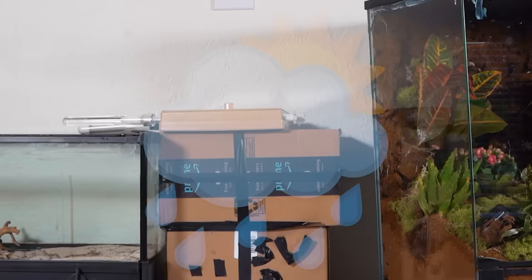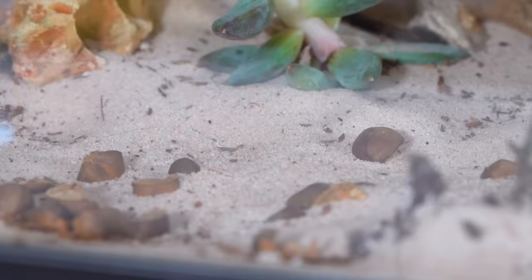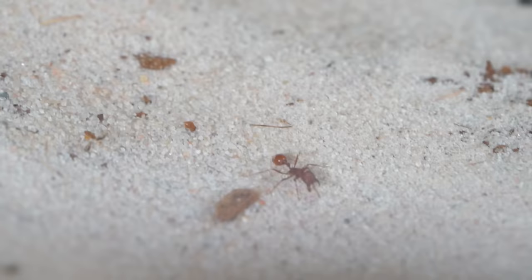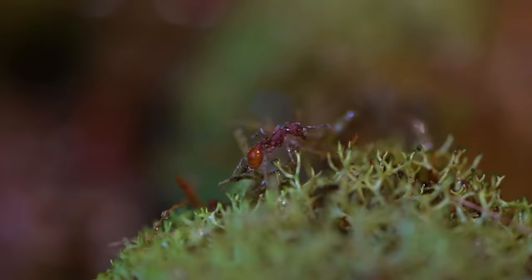It was now day 23, and I wanted to simulate some natural disasters across the rainforest and the desert to see how the ants would react. Over in the desert, I created a sandstorm by bringing over my hairdryer and turning it on. The sand started to fly everywhere, and the ants that were out exploring had to cling onto the grains of sand. Over in the rainforest, fog started to roll in and a thunderstorm appeared out of nowhere. This rain will play a vital role in making sure the ant colony has enough water to sustain their entire colony.